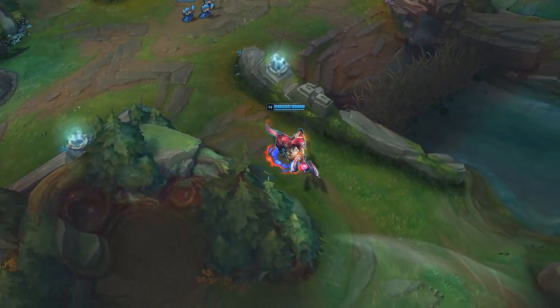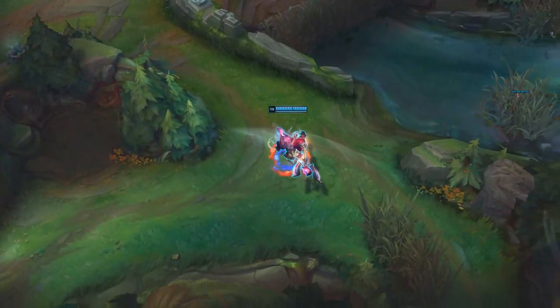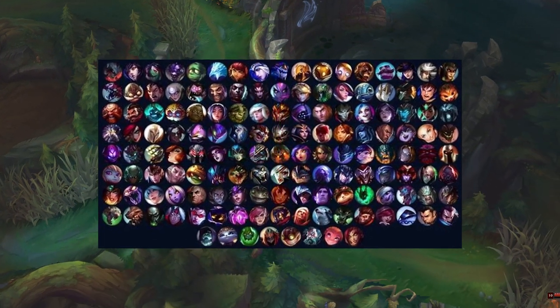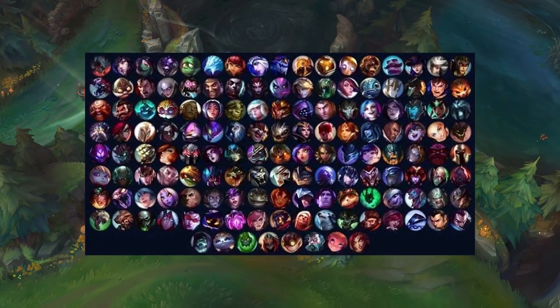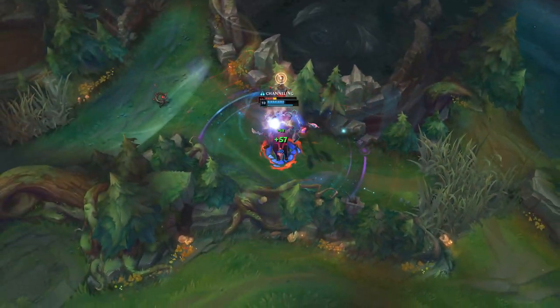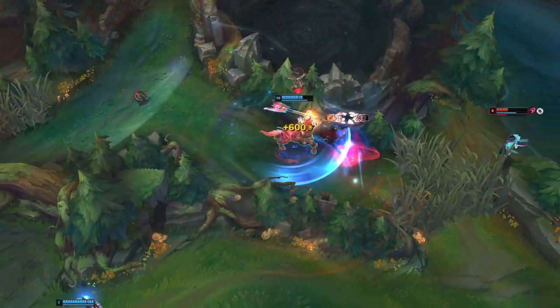With over 150 champions in League of Legends at the time of this video's release, that means there's 150 passives, 150 Qs, 150 Ws, 150 Es, and if you take these abilities and mix and match them around, there are literally trillions of different combinations that you can make.